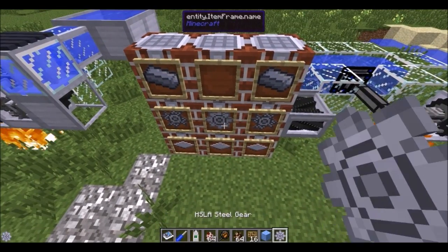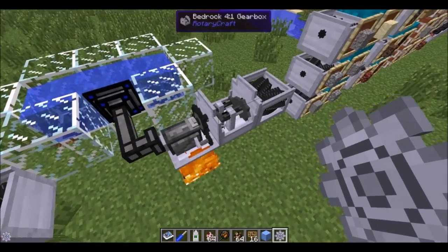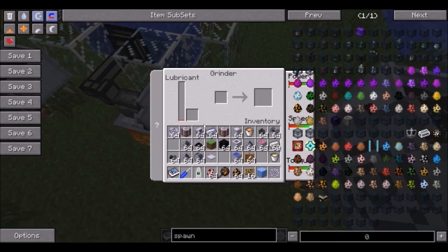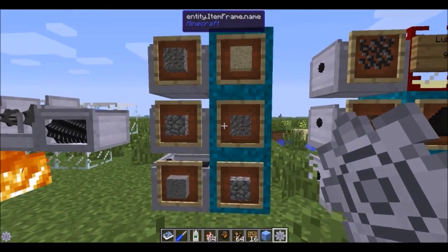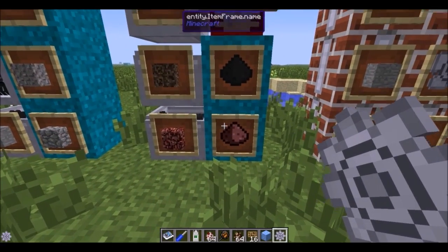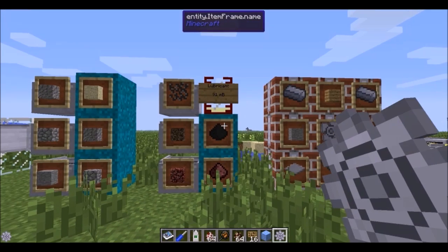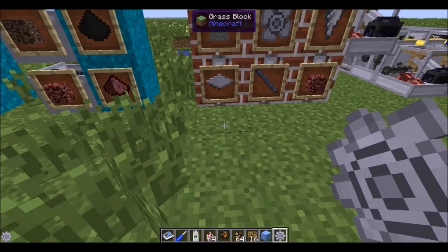If you take two saws and a gear you get a grinder, which is a really important machine. All you really need is a steam engine with a 4x gear for torque and it will run perfectly fine. The recipes you can do with it include turning stone to cobble, cobble to gravel, gravel to sand, netherrack into netherrack dust, and tar sand into the tar sand — both needed for fuel crafting. It also turns a canola seed into 9 to 1 millibuckets of lubricant.